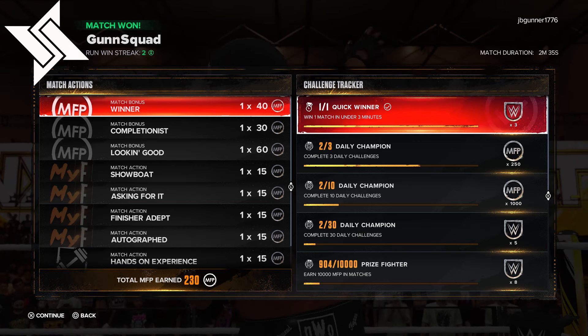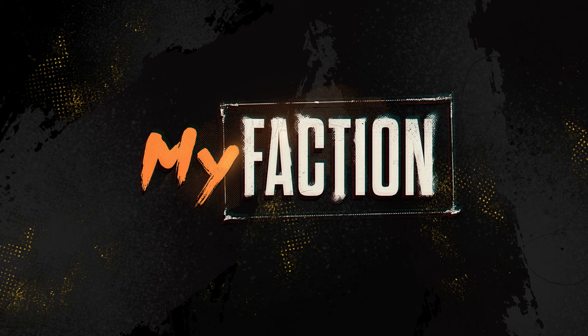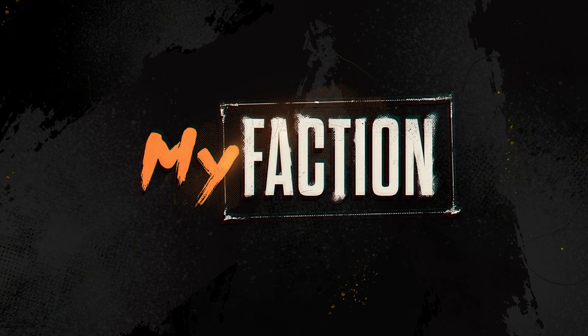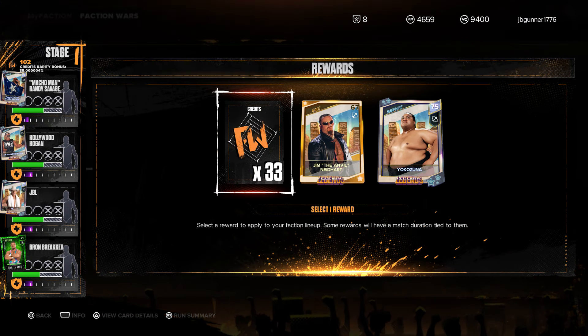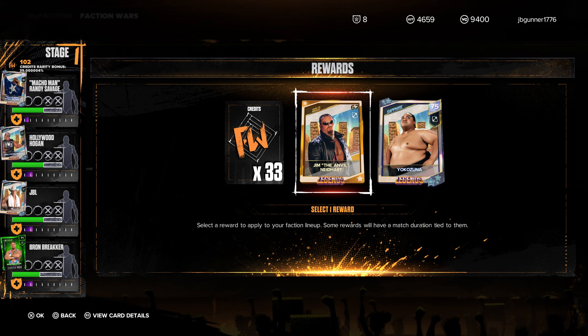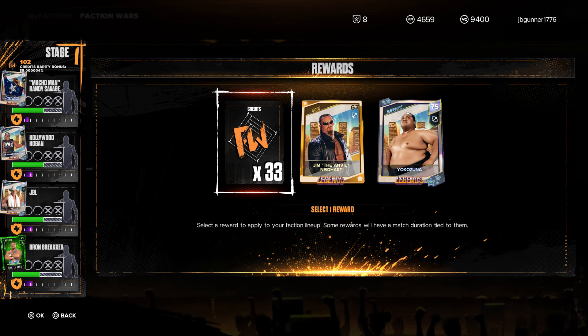Okay. So we're getting all the objectives — we're starting to clear all of them. We're getting this actually pretty easy, definitely pretty easy. We got that. We got a little bit of rewards. Does this mean I can switch out with them? Because I already own these cards. I don't understand what these are. What is FW 30? Faction Wars times 33 — it's credits, I guess.